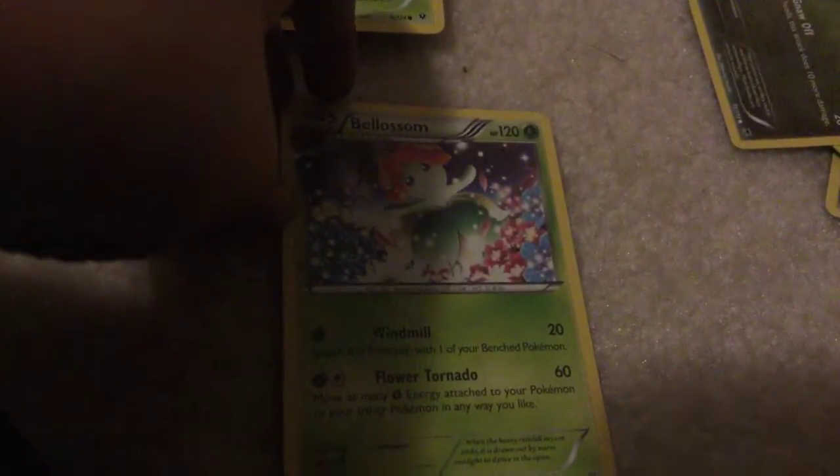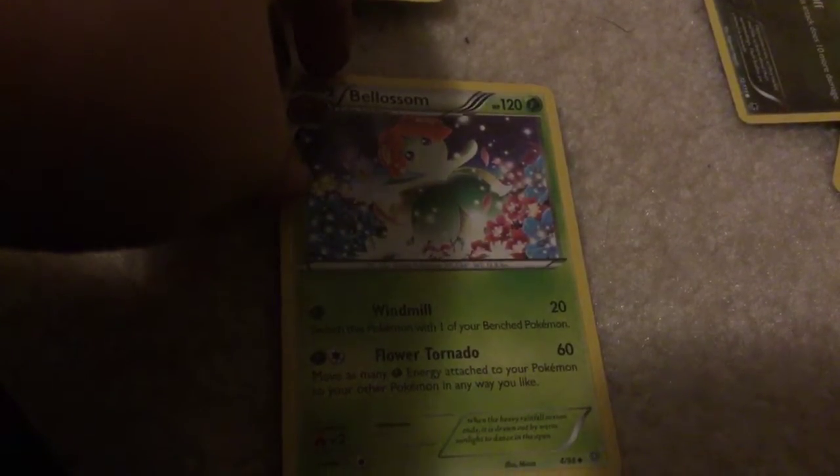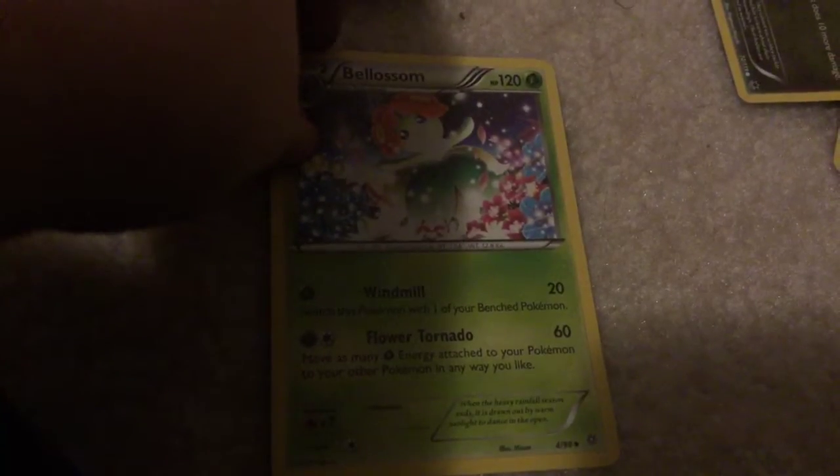Now the Grass Pokemon. Bellossom - Windmill: 20 damage; switch this Pokemon with one of your bench Pokemon. Flower Tornado - 60 damage; move as many Grass energy attached to your Pokemon to other Pokemon any way you like.